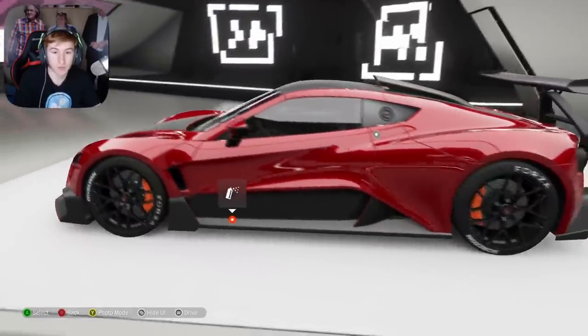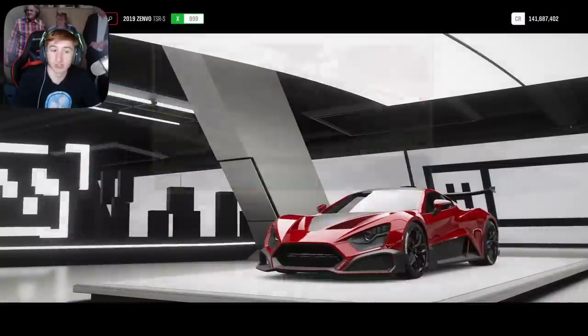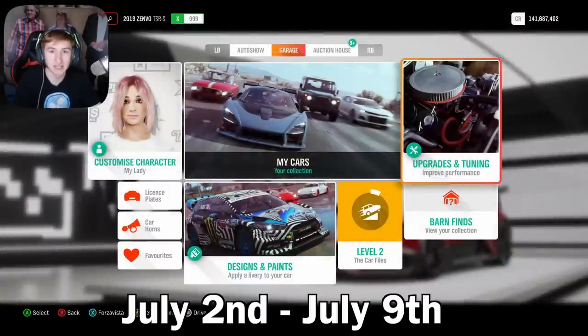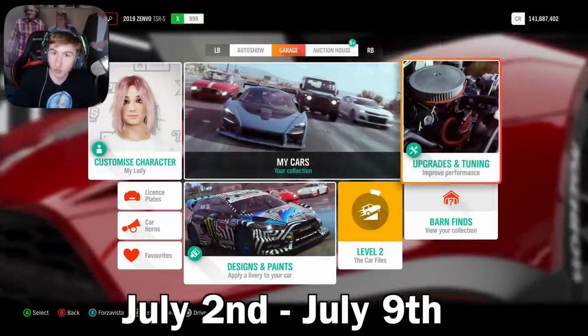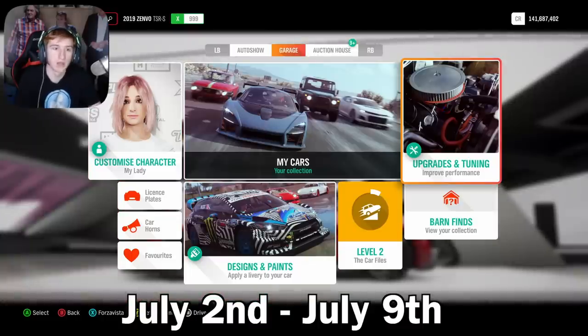So the new car this week is this one right in front of me — the Zenvo TSR-S. It's got a 6.2 litre V8 engine and you can only get it this week, so as long as you're watching this video less than a week after it was released, you can still get this car, and this is how you do it.